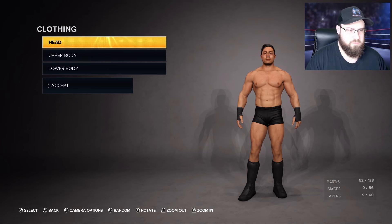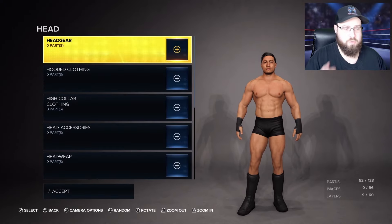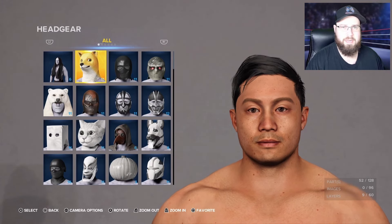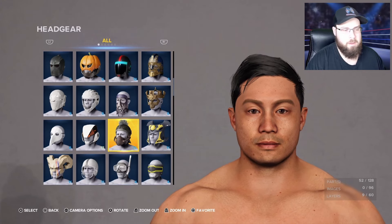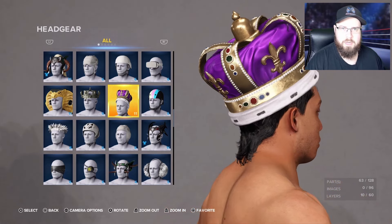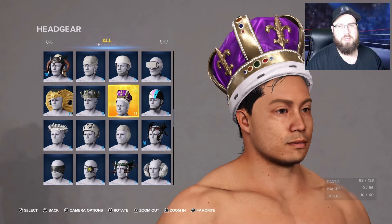Based off all the information we know so far, they're going to include create a referee. It doesn't say if it's going to take up your character creation slots, and we don't know how many slots we have yet. In the last couple games it was 100 — you get 100 character slots and 1,000 images that you can upload and use from community creations or from uploading yourself.